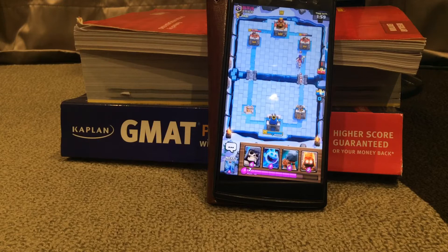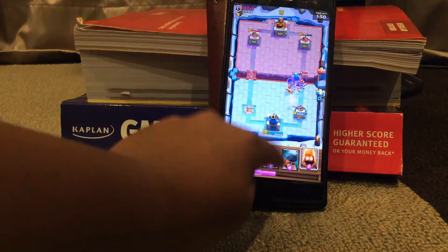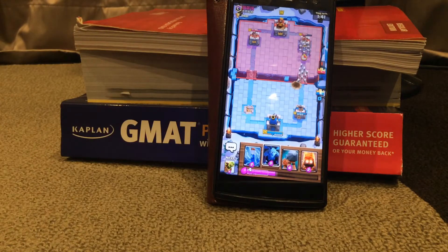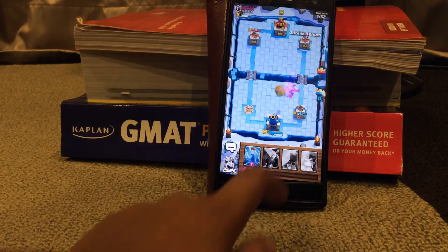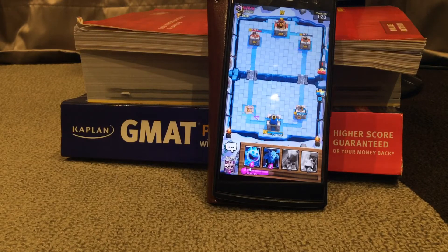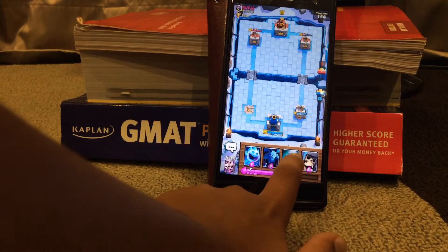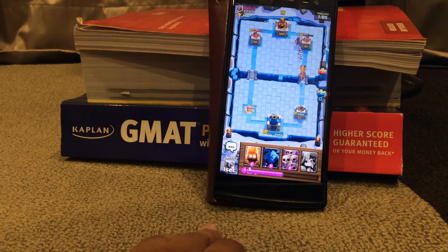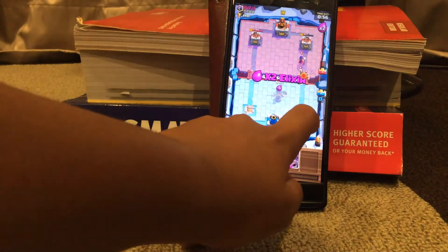Seven-elixir push: Battle Ram, Ice Spirit. We need to defend against a Witch — putting down Giant Skeleton. Elite Barbarians showing up, haven't seen those much since they got nerfed. Fire Spirits are an excellent counter to Minion Horde. Good positive elixir trade — three elixir. Now let's go Battle Ram and Ice Spirit once we have enough elixir, but I don't want to be left undefended. Battle Ram almost made it — shut down by that Witch.